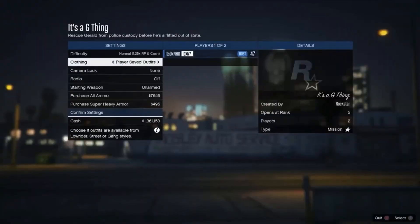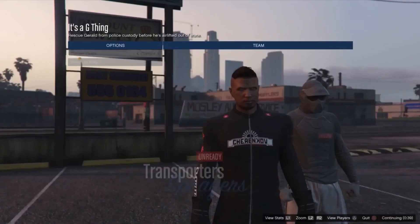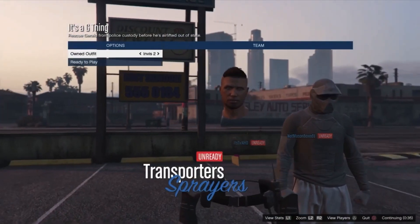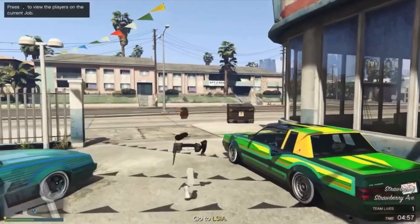You then want to make sure that player saved outfits are on, and then simply invite any friends to join you with this job. As you will see you now have both of your invisible outfits saved — I like the second one more so I'm going to go with that. And yeah, you just want to load into the job.